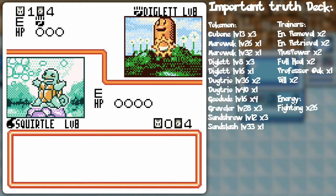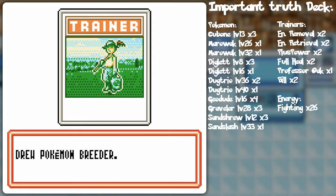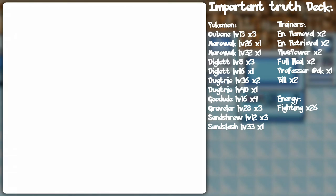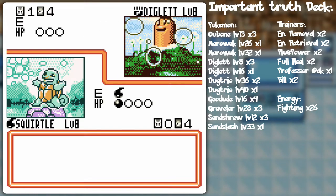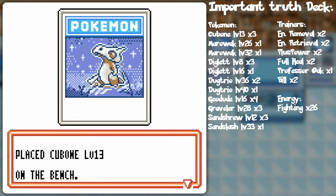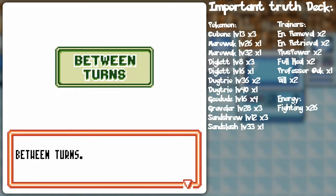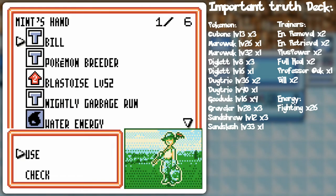I need one more energy to be able to start blasting. Diglett's got the — ooh — that actually could be an issue because it could do 30 damage on the next turn. Except if I do that — Bubble, there we go. As long as he's not able to do 30 damage to Squirtle we should be good. Cubone. Energy removal on my score — sneaky, sneaky. He's not gonna... Let's Bill — hopefully I can get some energy or even more Pokemon.